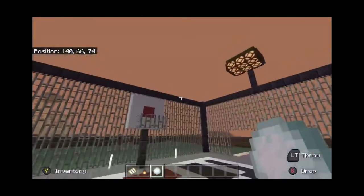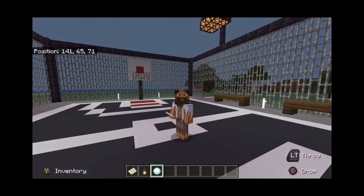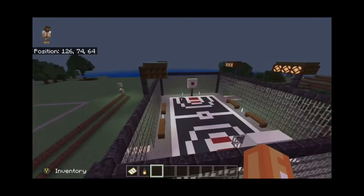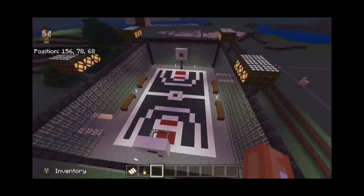Hello there, YouTube — Salmon Sauce here. For today's video I'm going to be showing you guys how to make a basketball court in Minecraft. It's very simple to make, and if you're trying to make a nice little town or something, it's just a very simple thing you could add that's going to make your town look a lot nicer. Subscribe if you're new, hit the like button, and let's get started.